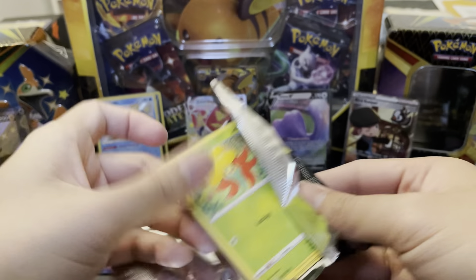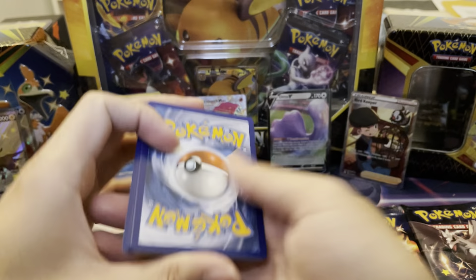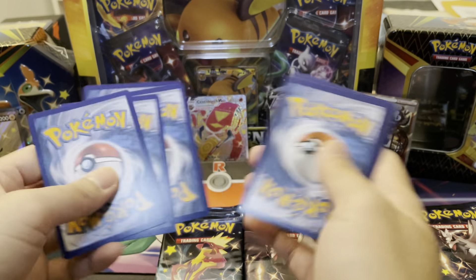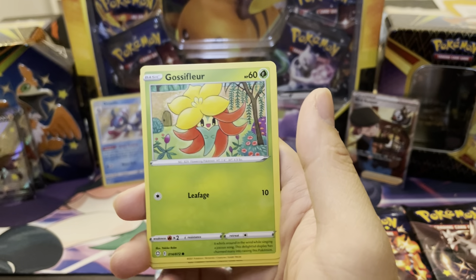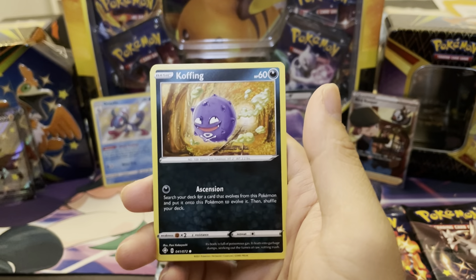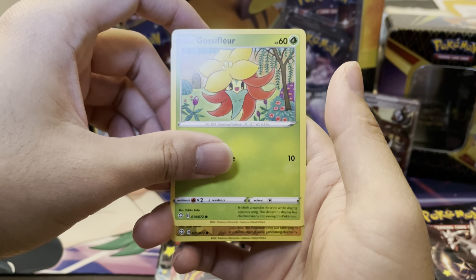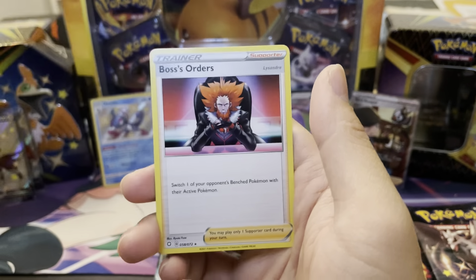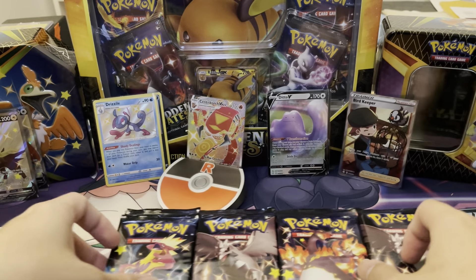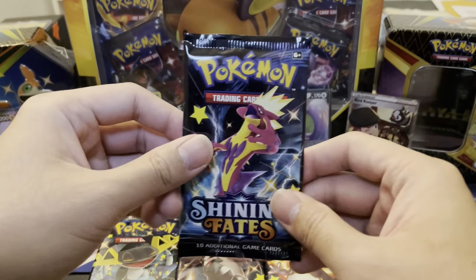Can we get some Last Pack Magic out of this tin? Luxio, Floatzel, Dartrix, Gossifleur, Snom, Koffing, Cacnea — is this the reverse? It is, but it's not a Shiny, so it's all good. Buster's Orders. Two tins down, four more tins to go.